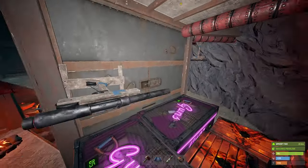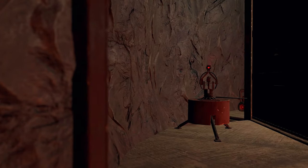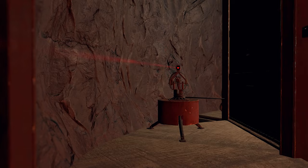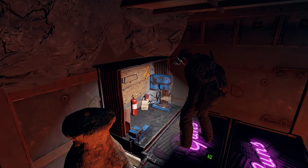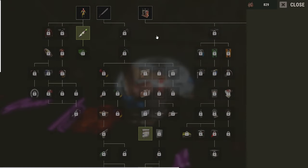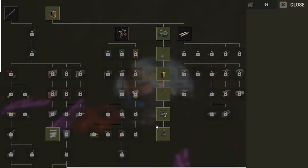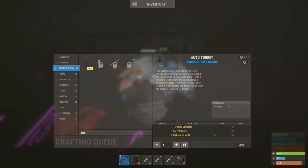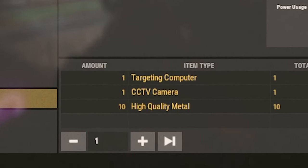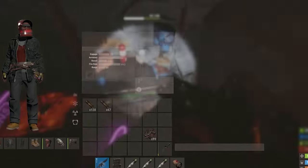That is the last shotgun trap placed. With some shotgun traps placed around the base, now it's time to set up auto turrets that will protect the base while I'm offline. I started by tech-treeing the auto turret — auto turret tech tree, let's go. Now I needed to get the components to make it. I pretty much have everything besides the targeting computer, so I made my way to bandit camp to buy the rest of the components.